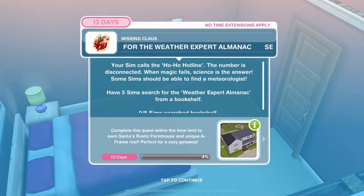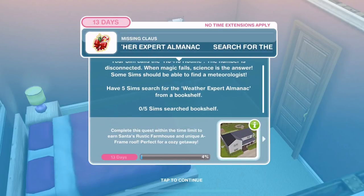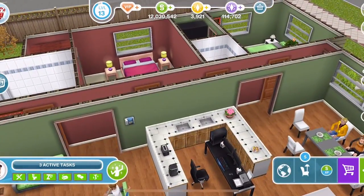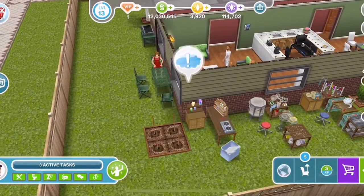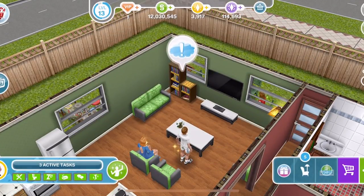Finished. Now search for the weather expert Almagnac. Your Sim calls the Ho Ho Hotline but the number is disconnected. When magic fails, science is the answer. Have five Sims search for the weather expert Almagnac from a bookshelf. We don't want to get five Sims doing this all at the same time — click on a bookshelf and weather expert Almagnac is 2 hours and 20 minutes. All these actions I'm showing you on a three-star item, so if you're getting different times it could be a one or two star item.